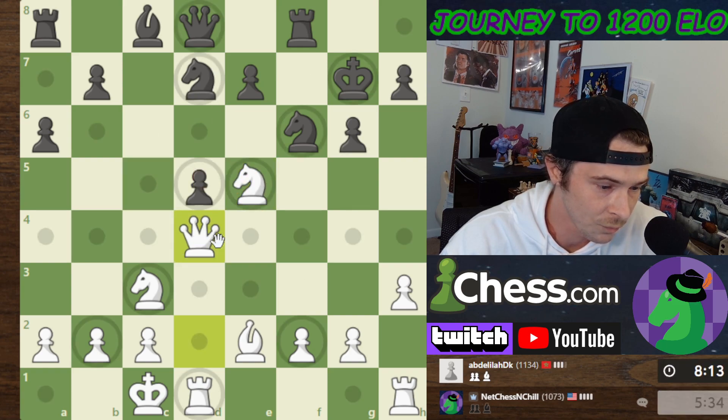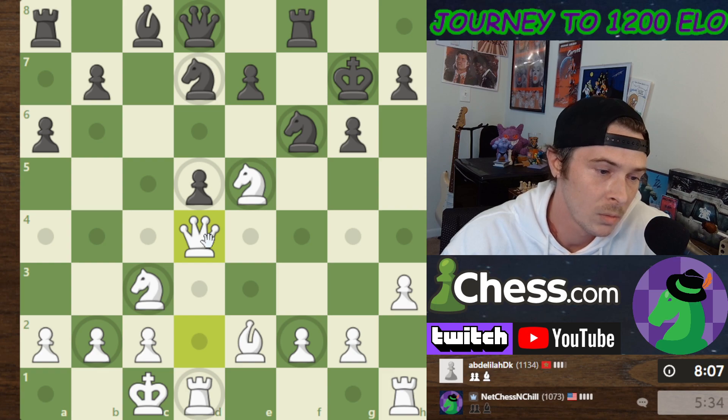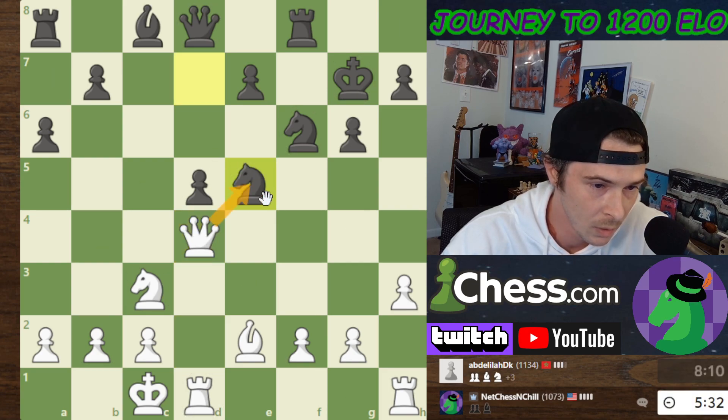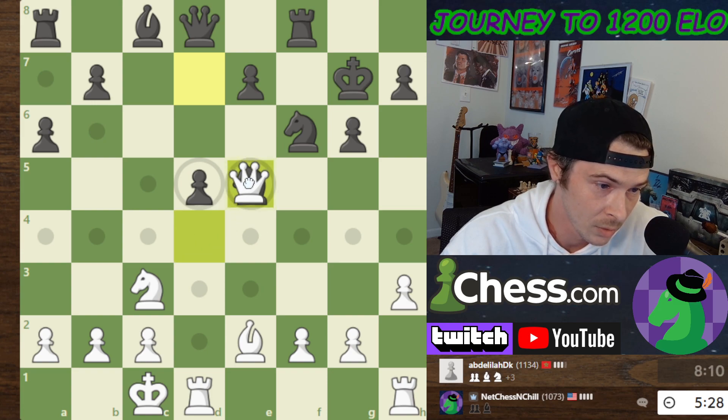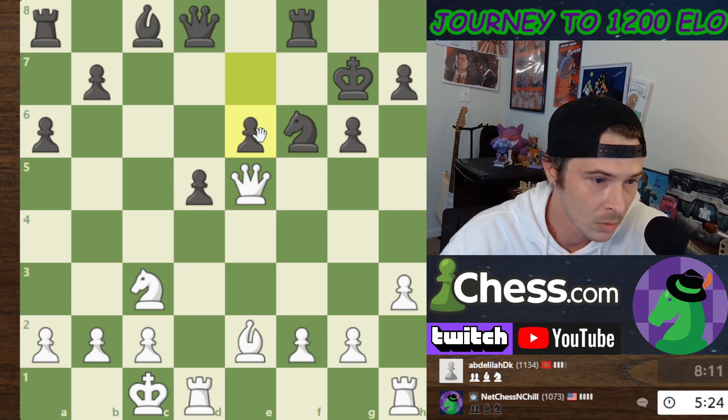It looks like he's going to take this. I take back with the Queen. I guess I have to. The board is opening up. I can't take this — he's defended it now. Let's just push these pawns.